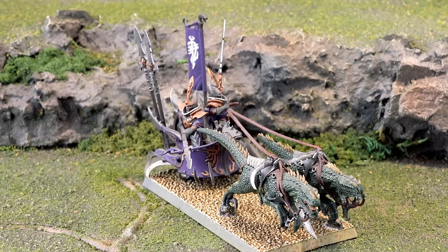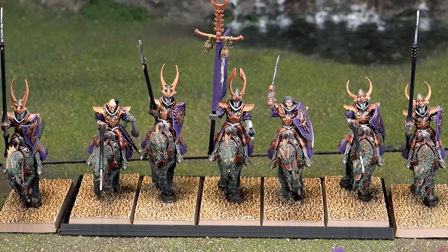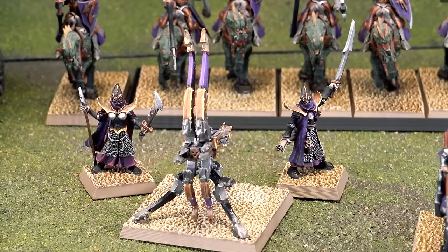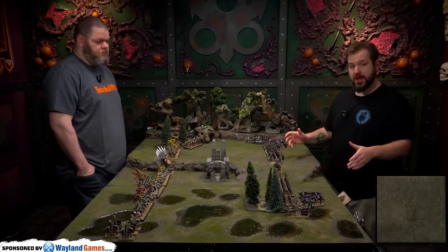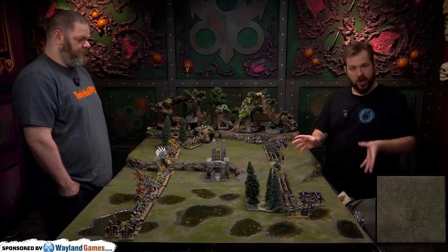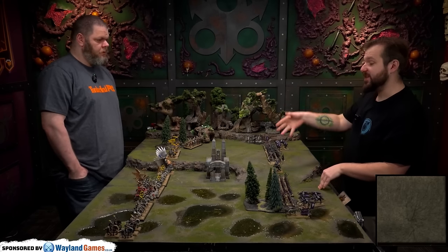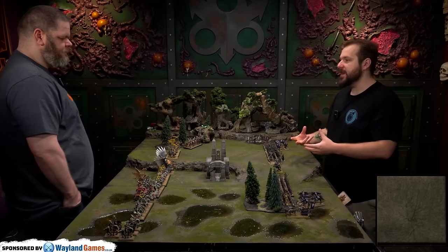The last element is a brick of 21 Blackguard of Nagarythe as the honor guard for the Dreadlord, with full command and the Banner of Hag Graef — an amazing 25-point banner giving extra AP on their dread halberds. I also bought them the Drilled upgrade. We have one Cold One Chariot, seven Cold One Knights with full command and full plate armor, and a pair of Repeater Bolt Throwers.